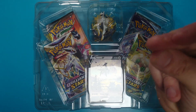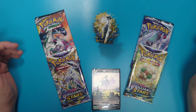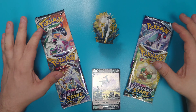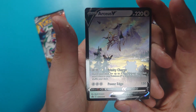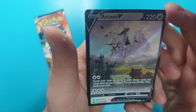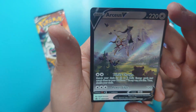The box is gone and the plastic's gone. So, four booster packets, a little figure, and a really powerful RCS V. Trinity Charge: search your deck for up to three basic energy cards and attach them to your Pokémon V in any way you like, then shuffle your deck.